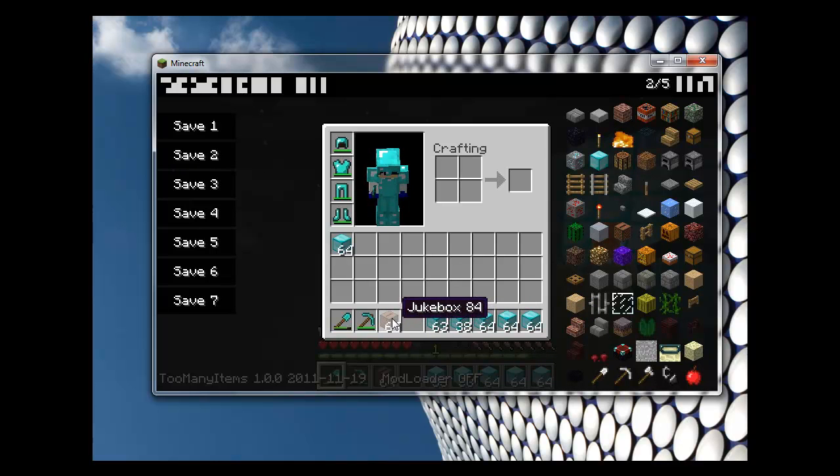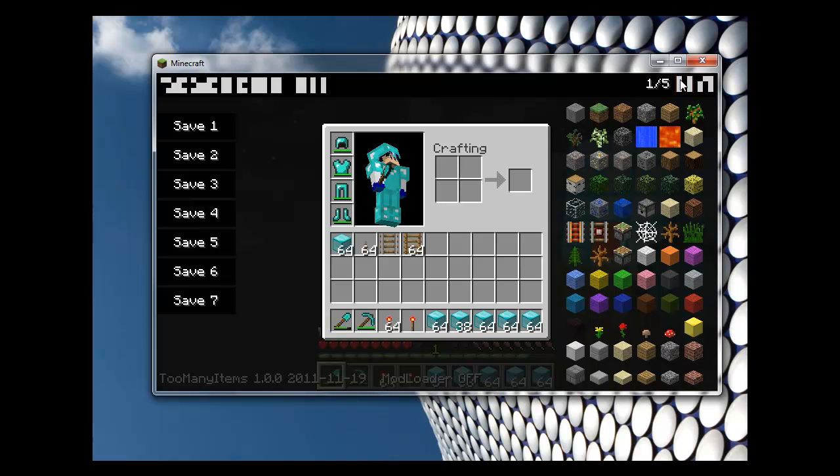To take it out of your inventory, you just click it, and now you can drag it around and just click delete. If you want one, you just right-click. But if you want multiple, you left-click. Doing this, you can make so many more things. You can make nether portals without doing anything, pretty much. You can make roller coasters — I made a couple.